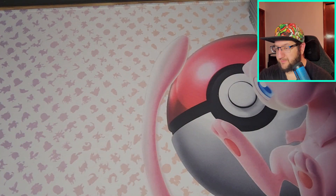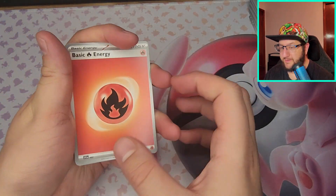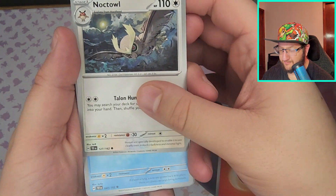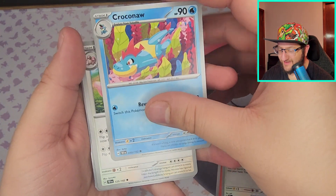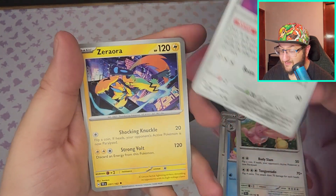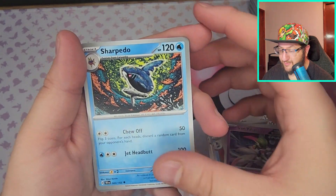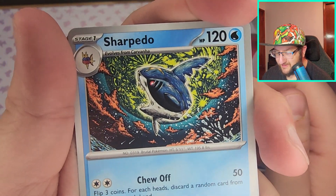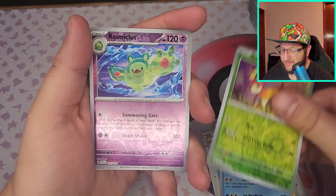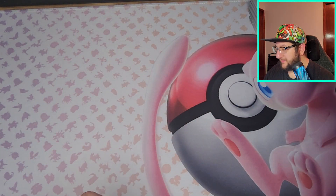Oh dear, that pile is starting to come down a little bit. Psychic, Fire — got Noctowl, Croconaw — that's a sick Croconaw, I like that — Lickilicky, Meditang, Zeraora, Iron Valiant, Sharpedo. Oh that's cool, I love these artsy ones. Got Deerling, Reuniclus — Ride On future!